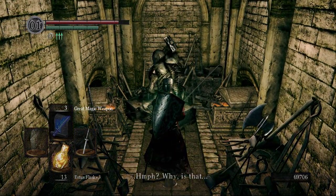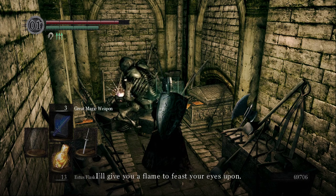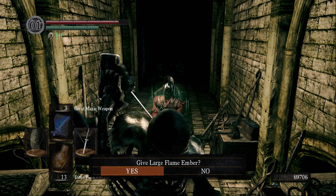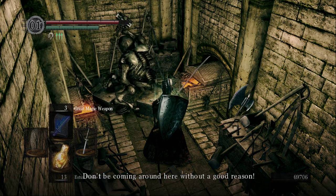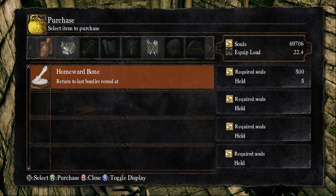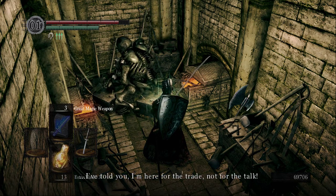This is not a fun section without a bonfire. Why is that an ember from New Londo? 'A fine ember from New Londo — why not leave it with me? I'll give you a flame to feast your eyes upon.' We got the large flame ember from Izalith, but he says it's from New Londo. 'Yes, yes — we'll get these old bones to work.' So he's just a normal blacksmith.